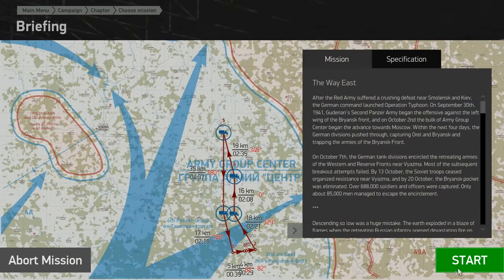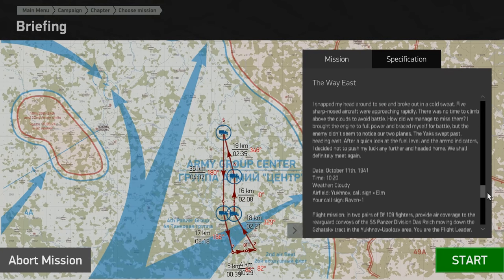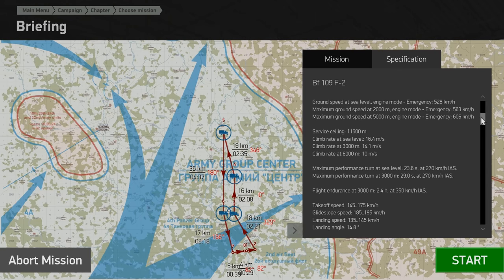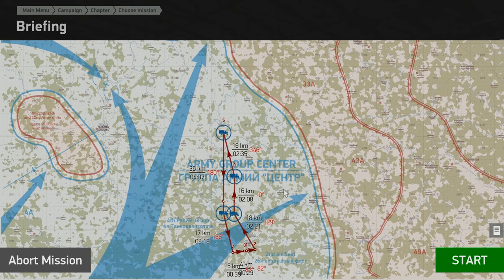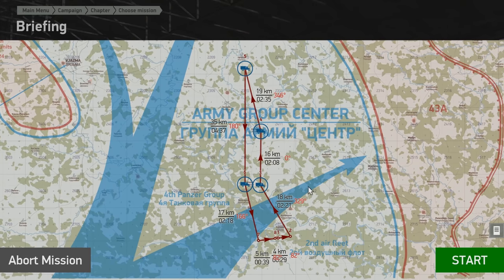Once you've selected the mission you go through to the mission briefing. The mission details page has pretty much all the same information available for these pre-scripted campaign missions. We also have the specifications tab with all the details for the BF-109 F2. On the map you can see the navigational course we'll be taking. We're heading straight north, and it looks like this entire flight is happening on the German side of the front, so we're not crossing the border — the airspace should be mostly controlled.